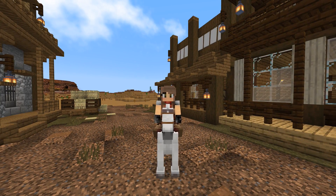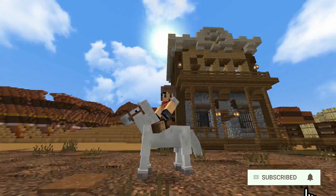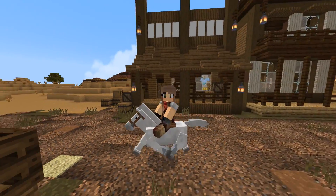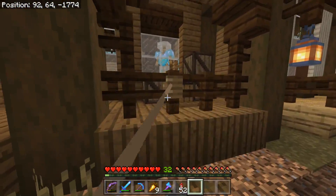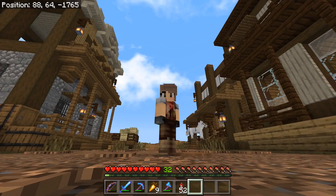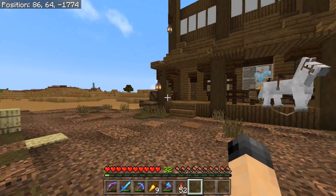Hello there and good day everyone, welcome back to another episode of the survival let's play! I hope everybody is doing fantastic — I am doing pretty amazing. I've been doing a lot of work over here at the western town: I've worked on the saloon and even the sheriff's office. So let me show you guys some of the progress on that. My skin — yes guys, I'm a cowgirl — that's right, so we're gonna have our cowgirl skin on today just to set the mood.